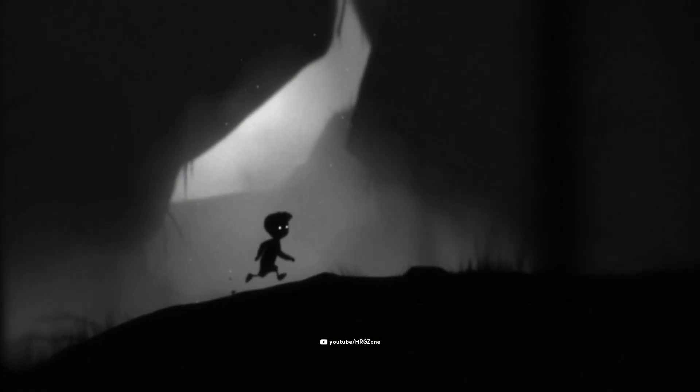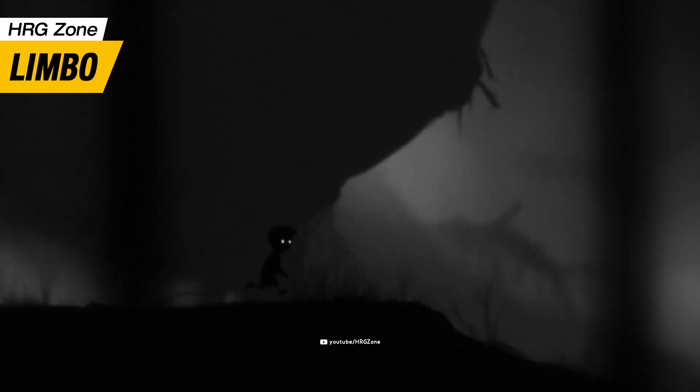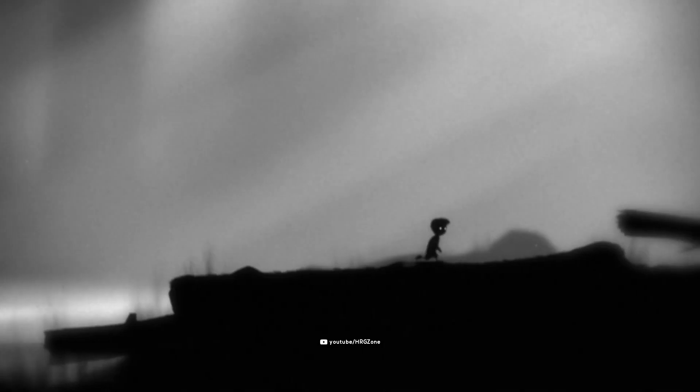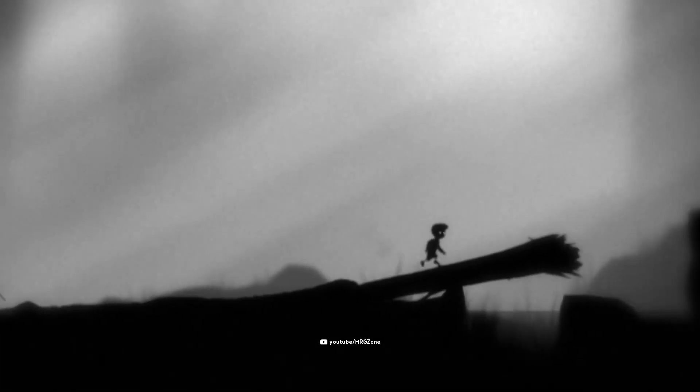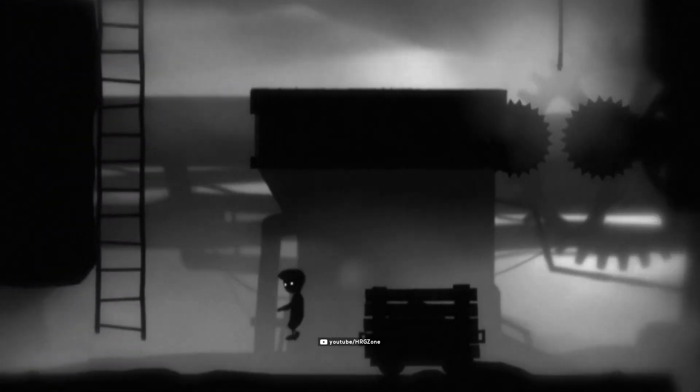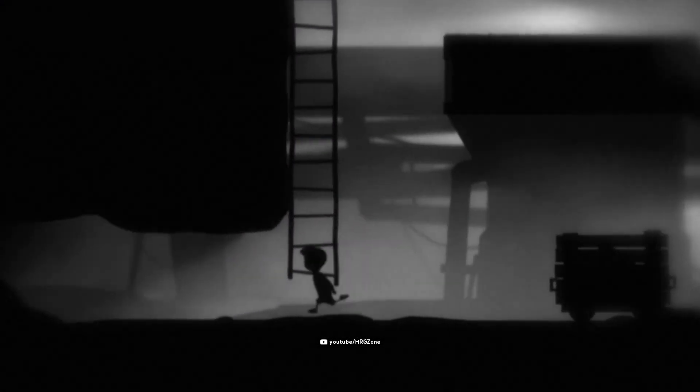And number 1 is Limbo, a puzzle platform video game developed by independent studio Playdead and originally published by Microsoft Game Studios. The player controls the boy throughout the game. As is typical of most two-dimensional platform games, the boy can run left or right.